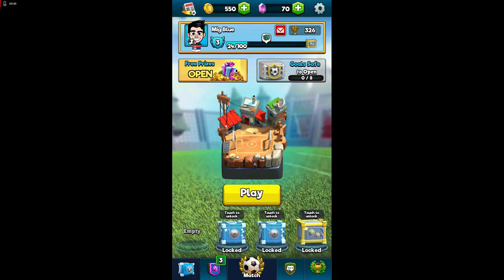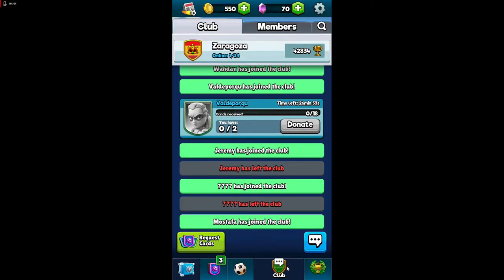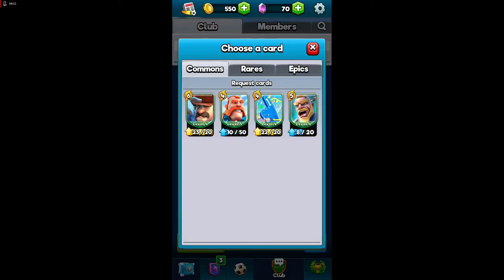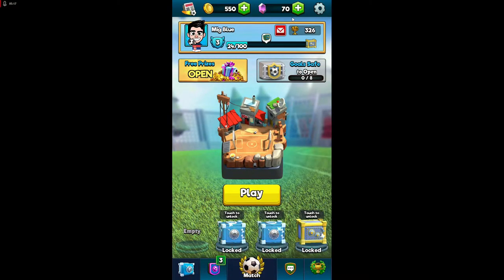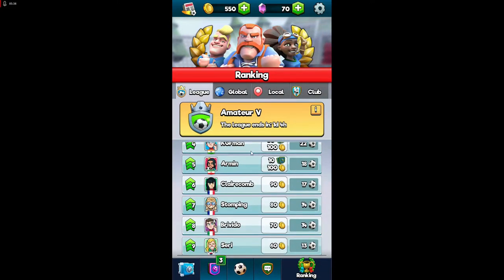Of course there are clubs — clans in the game — where you can request cards you need. For example, you can request a card and your clan members have a time limit to send it to you. I advise you when you start playing to join any clan. As you progress and get stronger and earn trophies, then join stronger, more active clans to get nice rewards and have fun together.